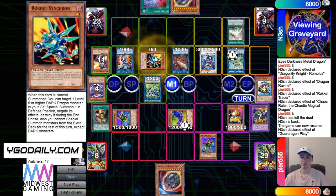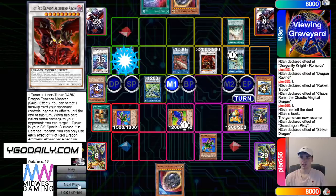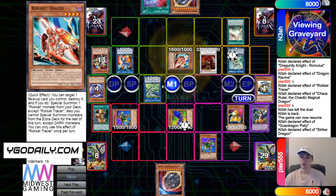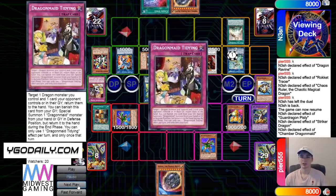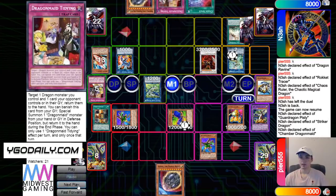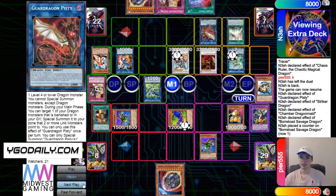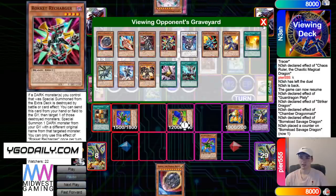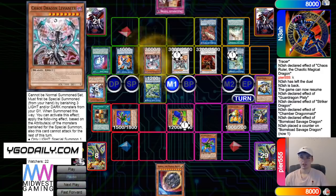Link that off for a Pisty, and then Pisty effect bringing out Rocket Synchron. Turn those into a Hot Red. Striker Dragon, pop Pisty, add Recharger. And then Recharger bringing out Tracer. Tidying for Chamber. Chamber effect — the ghost starts Tidying. And then get rid of those for a Savage. Savage effect, equip Pisty. And then Chaos Space, get rid of Nib, go search out Levee and Ear.